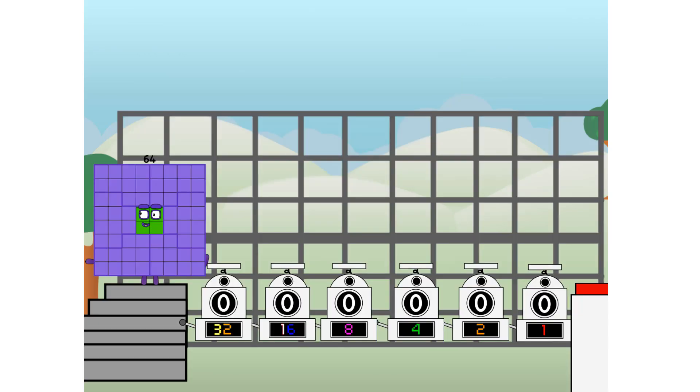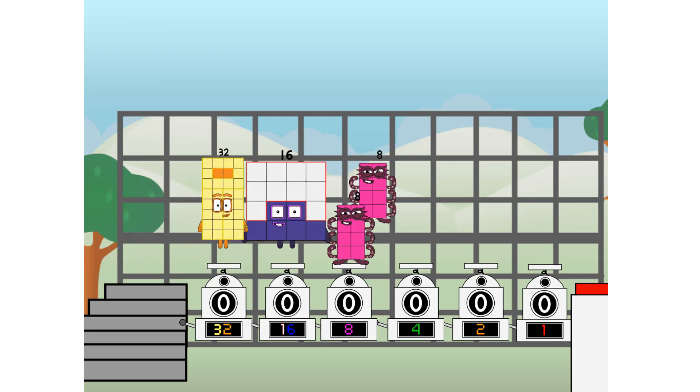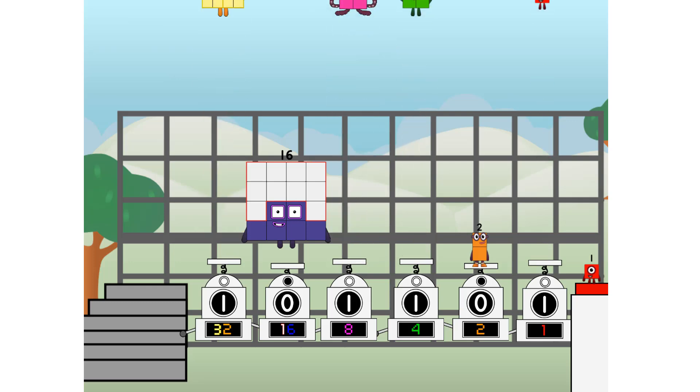Using the power of doubles to send any number flying. First, I split in two: 32, and 16, and 8, and 4, and 2, and 1, and 1 more to press the big red button. Then you choose who's going up: 1, 0, 1, 1, 1, 0, 1. And fire!